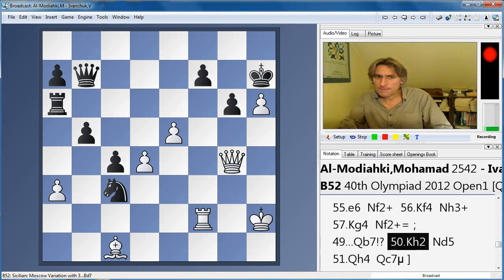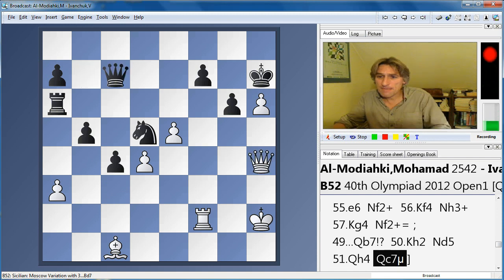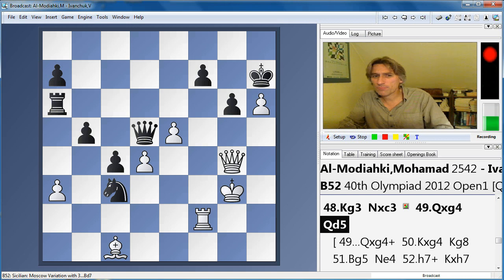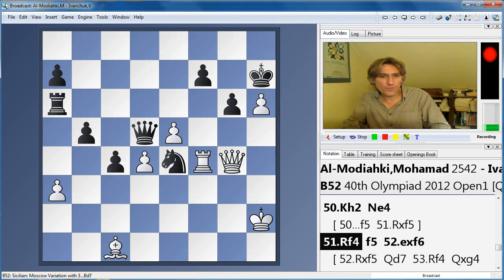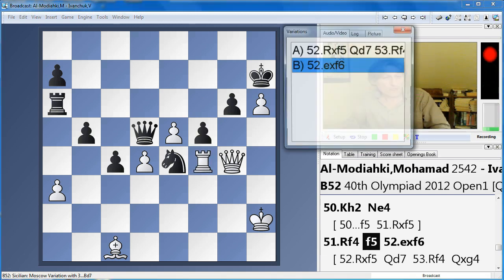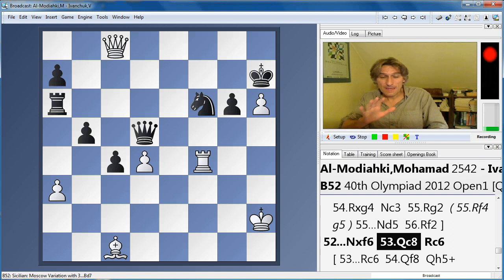Maybe queen b7 is a good move here, because queen h1 might have been a move there. The knight comes back to d5 and continues covering, and now queen c7 covers all these squares again — maybe that's the best way to play it. Instead, if black plays queen d5, the problem is the knight cannot come back to d5 now. Knight e4 anyway. Rook f4 threatening the knight. F5 looks like an interesting move — rook f5 is actually possible here. Of course it can't be taken because of queen g7. F6, knight f6, and now queen c8 — the queen penetrates.